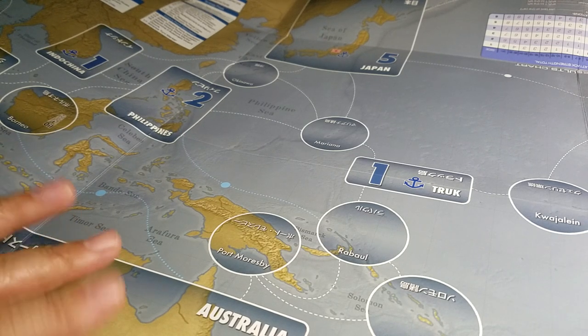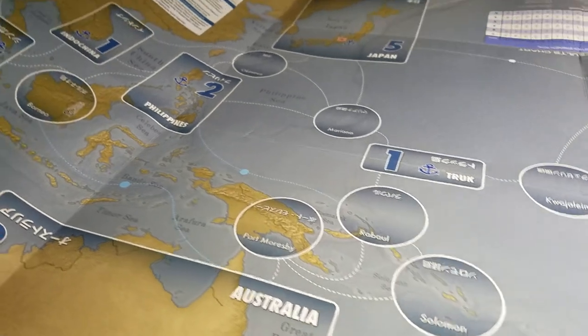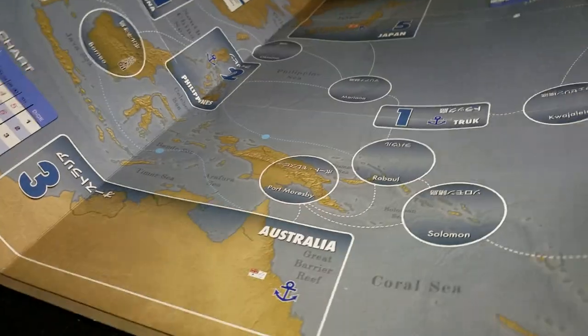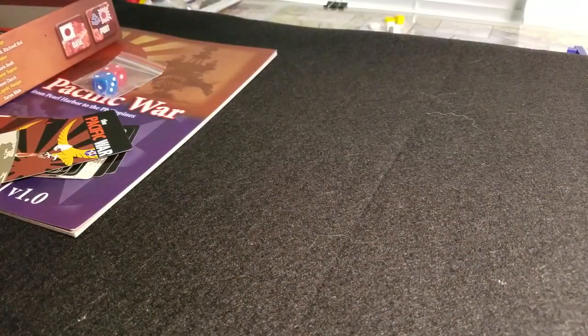I don't know how I feel about the terrain color. Australia is probably right — mostly desert. It has the feel of a satellite map is what I would say. I have no idea how this folded up — I wasn't paying attention — so I'm just going to put this to one side.